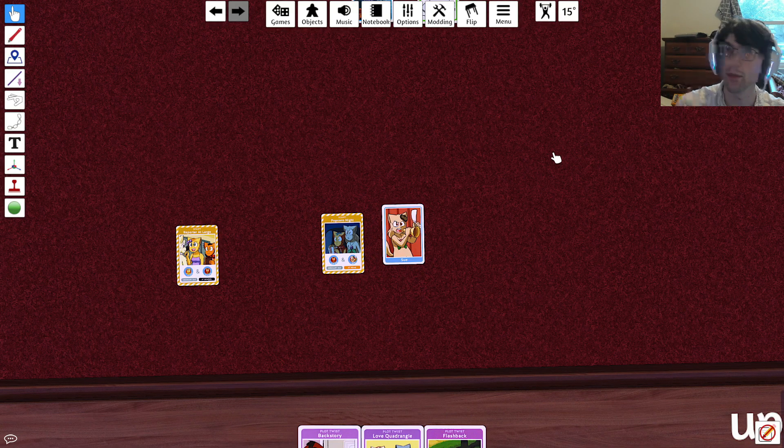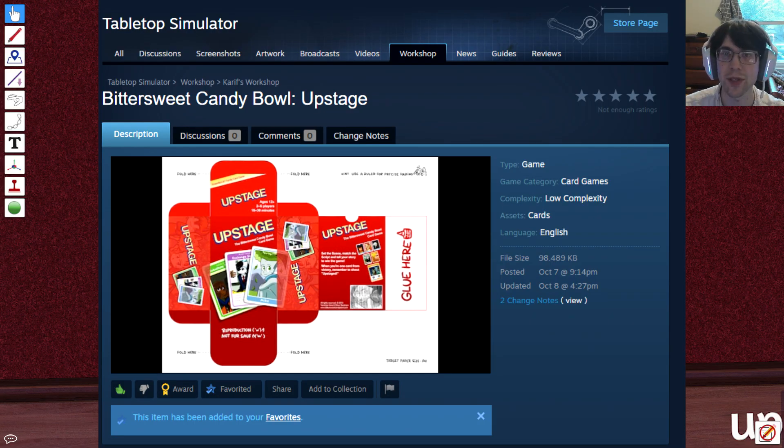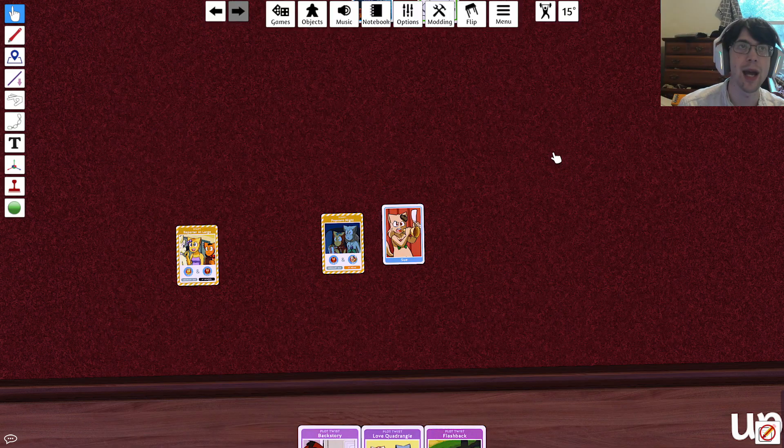Remember, this is now available on Tabletop Simulator — Bittersweet Candy Bowl Upstage, look for it in the workshop. There are card templates so new cards can be added, although that's going to be a whole mess because you'll have to rebalance everything. For example, if we added James as a character card, none of the base game script cards include James, so you'd have to come up with a new script card to include him. The same goes for adding new locations like the arcade, the movie theater, or the park.